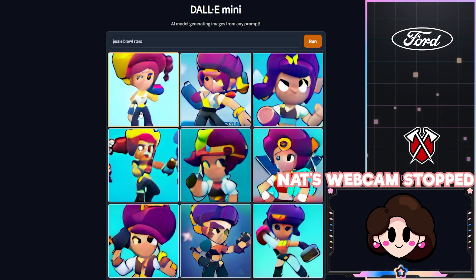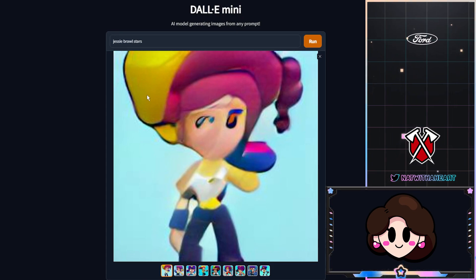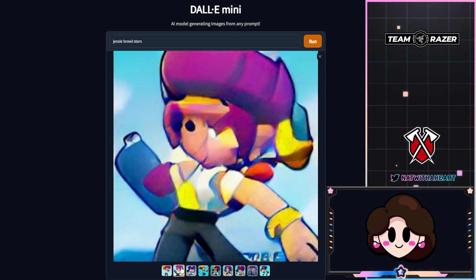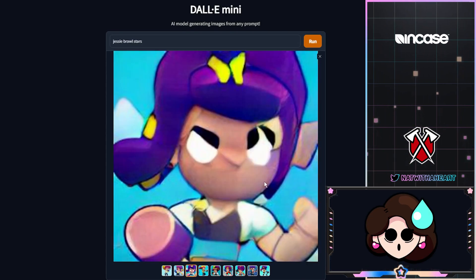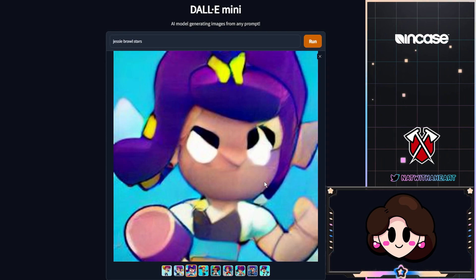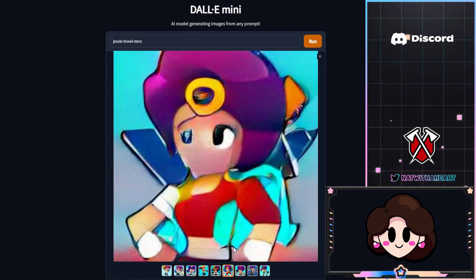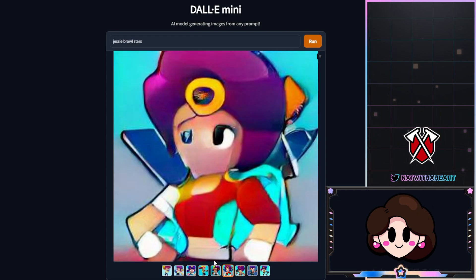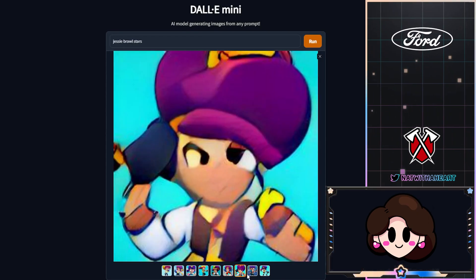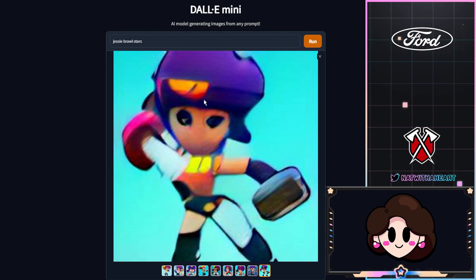I looked up 'Jessie Brawl Stars' and this is what came up. This first one kind of looks like Jessie, but no face. This one looks really crazy — just a whole bunch of blobs on the face. This one looks like a Jessie-Mortis, maybe even a Bo mix. This one looks like she has an Eve hat. None of them have a mouth, which is so odd. This one looks like BB — that's pretty cool.